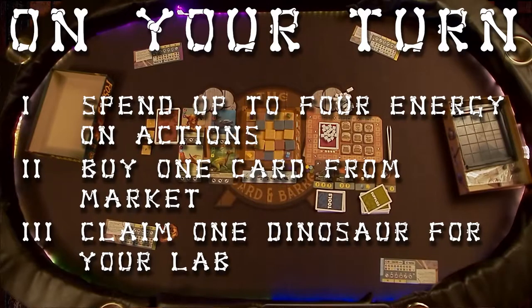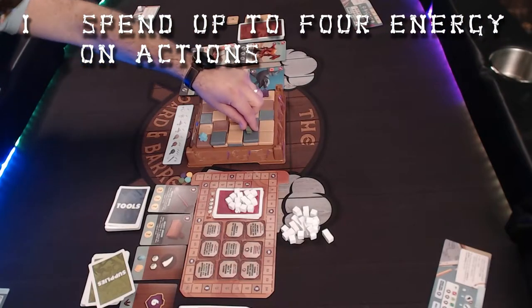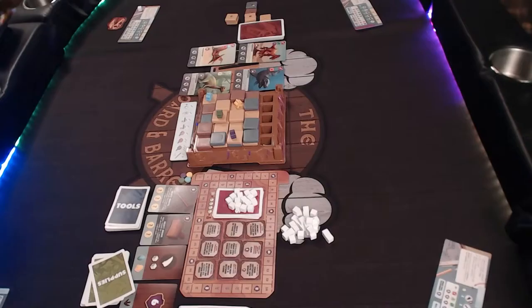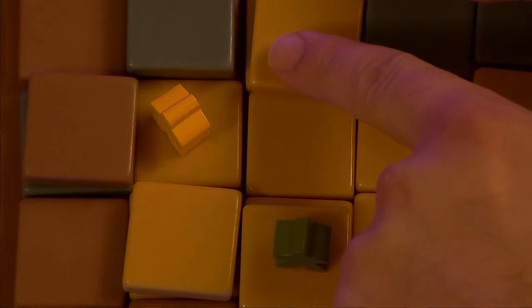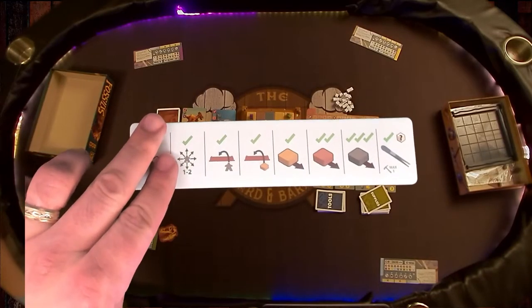Your turn consists of three steps. Most actions only cost one energy, but there are a couple that cost more. Every turn you start with four energy, and you can use it to take actions in any combination, any order, any number of times, as long as you still have the energy to spend. The player aid has a quick reference of them all.